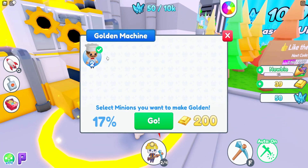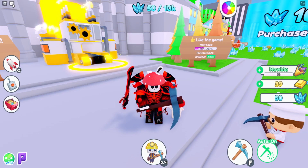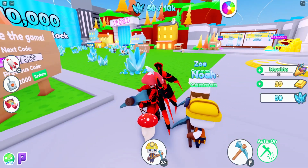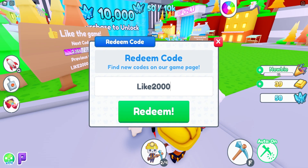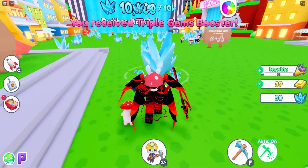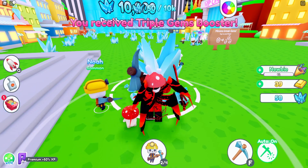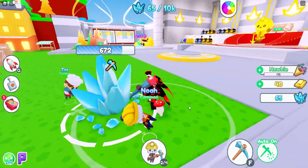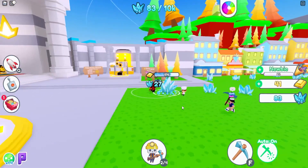Over here there's a golden machine — combine the same minions to make them golden. There's actually a code you can use: come over to the board on the left, click the redeem button, and use code 2000. You received the triple gem boost — so cool! There's also a friend gem bonus. I'm calling it right now: this game's gonna blow up and be like Pet Sim. I feel it.